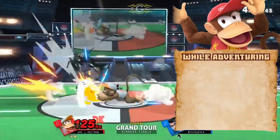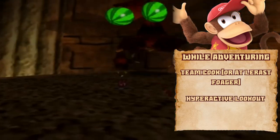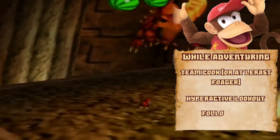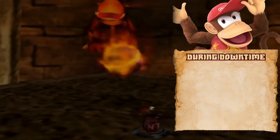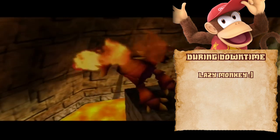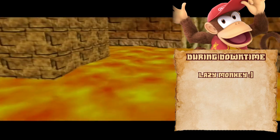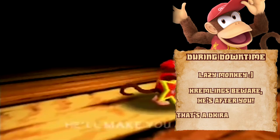While adventuring, Diddy can help provide food for his team by scavenging, or be on the lookout for surprise attacks. As an animal, he can also lead his team through otherwise treacherous paths in the jungle. He's also a great climber and swimmer. In downtime, he mostly just relaxes, watches TV, and hangs out with Donkey Kong, so he's a little more laxed when it comes to days off. However, if he needs money, he could always make you smile as he plays his tune.